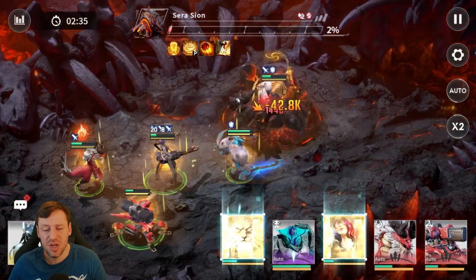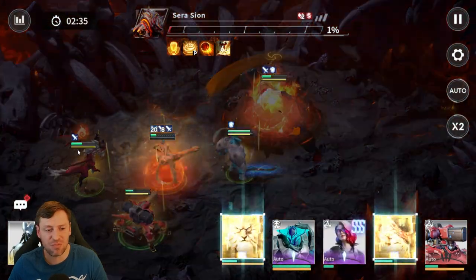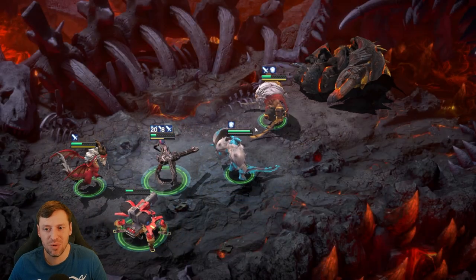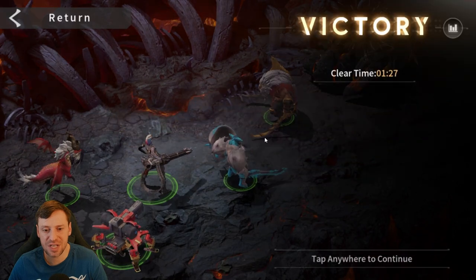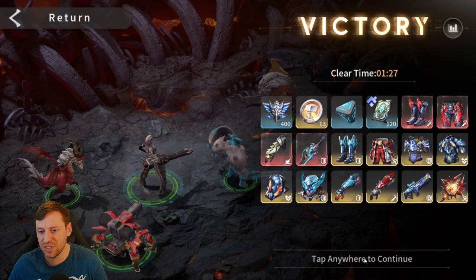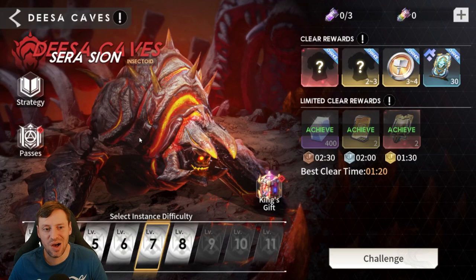You have to clear the shield before that red circle touches the outside of your screen — as soon as that happens, you're in trouble. And that's it, the boss is down. Pretty good clear time: one minute 27 seconds. Let's check out the gear on the champions.